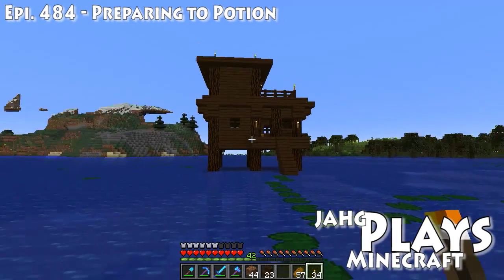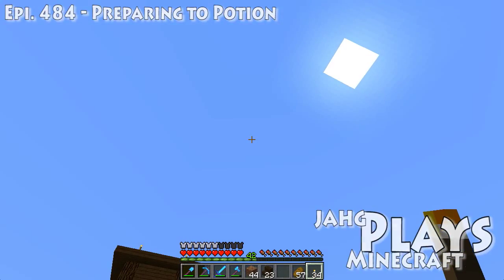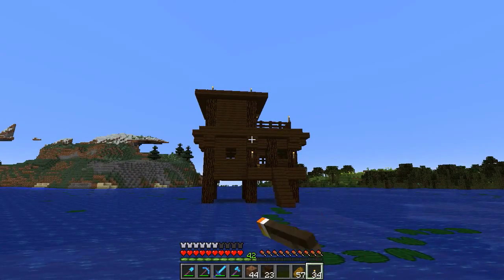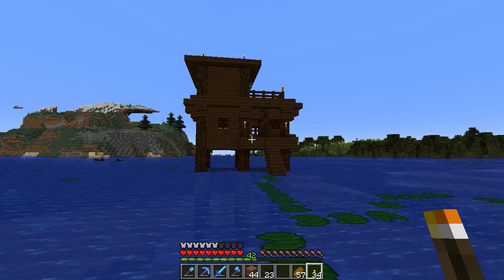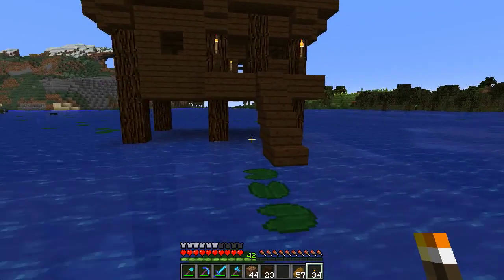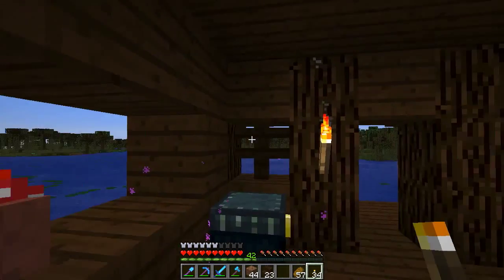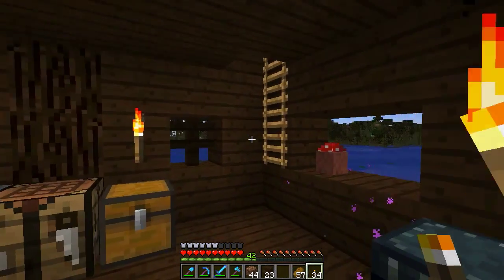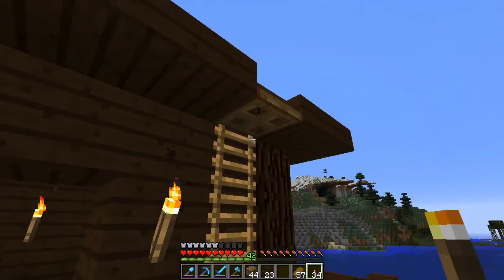Hello, my name is Jarg, and welcome to another exciting installment of Jarg Plays Minecraft. Here we are back in Minecraft, back at the Witch's Hut that we are upgrading — Witch's Hut 2.0. It's doing well. I've added the second floor that we started last time. I've rearranged the bed so I could put my ladder upwards, and I've put a little railing around, which I think is nice.